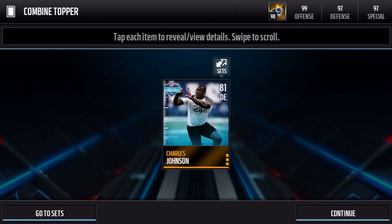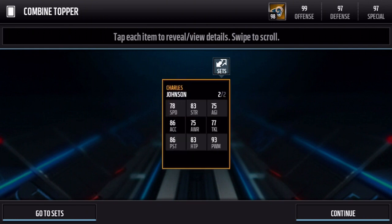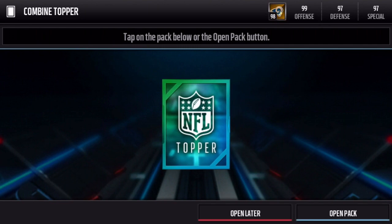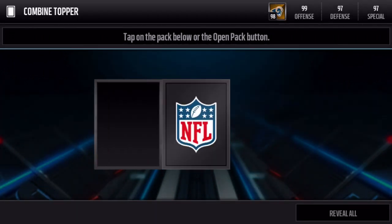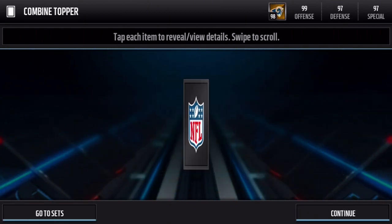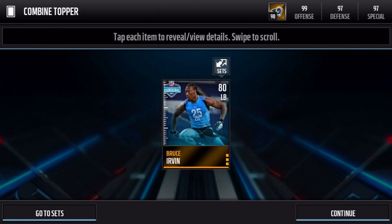Let's grab these bundle toppers and see what's inside. It looks like it's just one item and it's a gold or better combine player. Charles Johnson — let's check out his stats. A 78 overall, nothing too special, but he is a gold player so I'm not going to complain. The bundle topper for the big bundle is an elite combine player. We open it and get Bruce Irvin — not too bad, I wasn't really expecting much out of these bundle toppers.